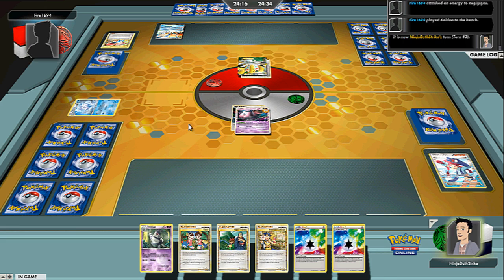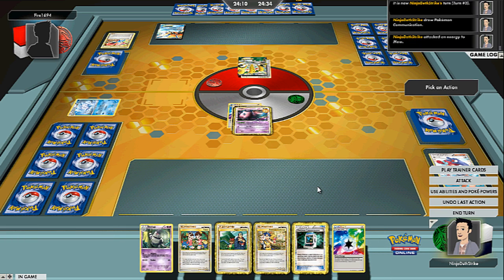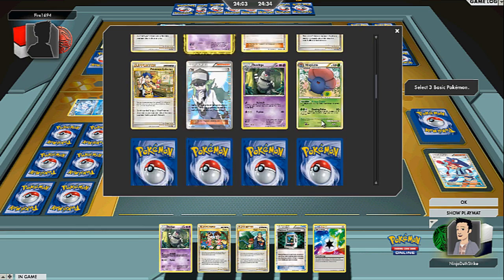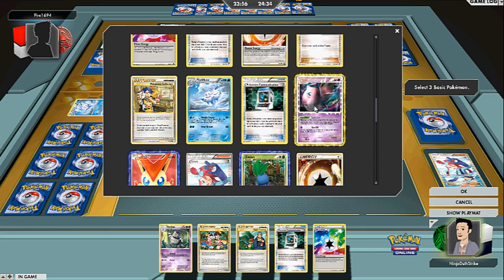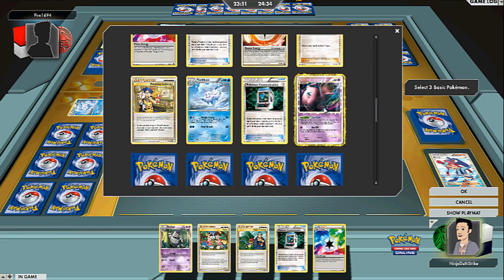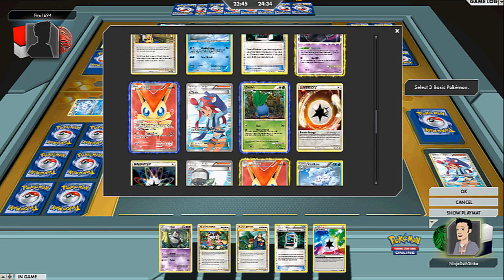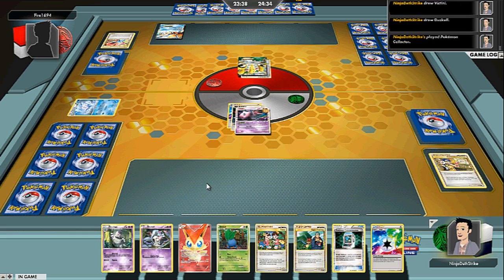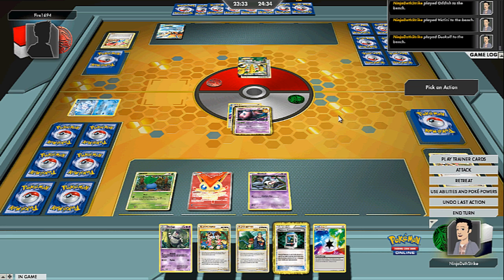That's a lot of energy — that's a Keldeo. Keldeo is a problem for this deck, a big problem, so it's the one thing that kind of keeps it from being super duper broken. Probably two Audinos and a Victini would be the best choices. Wow, I have two Audinos prized — that's not good. That could be major trouble; it means I'm going to have to take prizes. So I guess we'll just grab a Duskull then. Bench these guys down and we can start the Freeze Lock here.